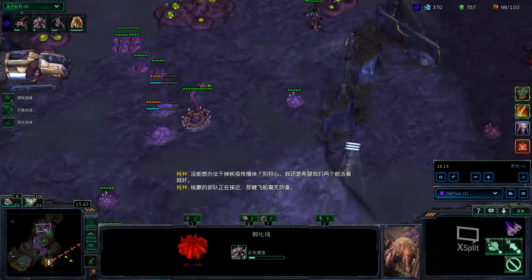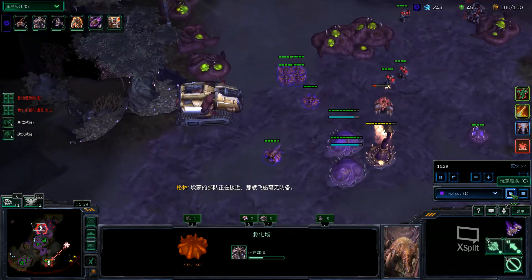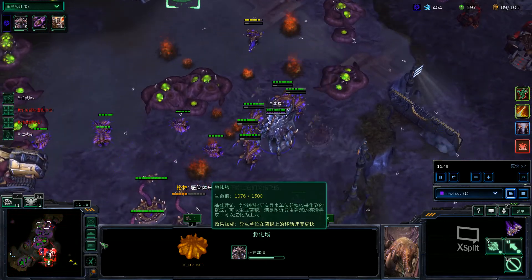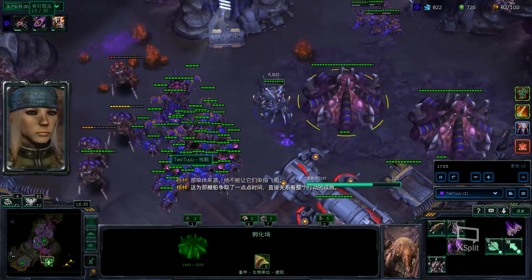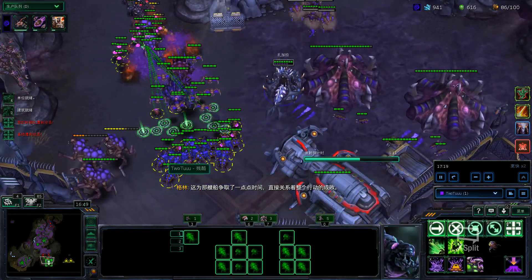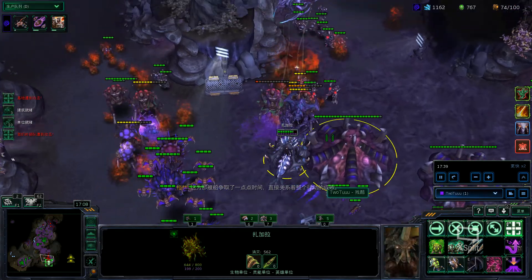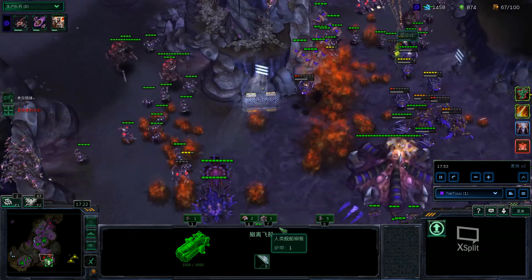I'm going to try to spread as much creep as I can. I want to build Evolution Chambers rather than Hatcheries since they're cheaper. I triggered the ship, so it's only two minutes, not three. I have some units here, lots of Banelings — every Zergling I make I'll eventually turn into Banelings. I have some Scourge here so I can hit the Hybrid Nemesis, then just drop lots of stuff. About 40 seconds left.